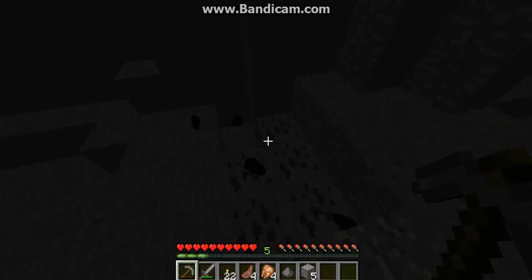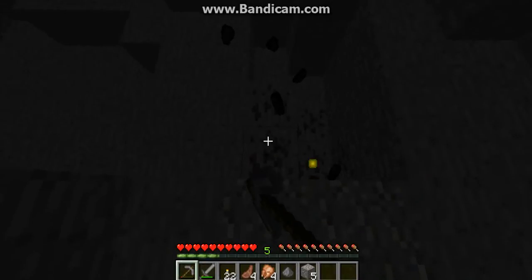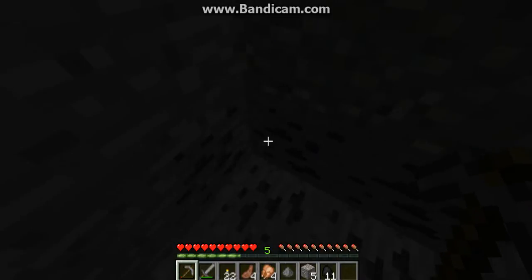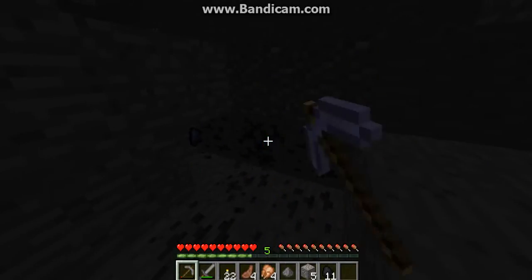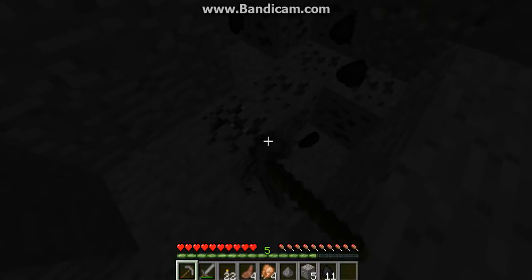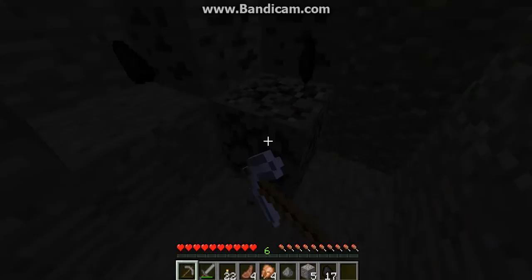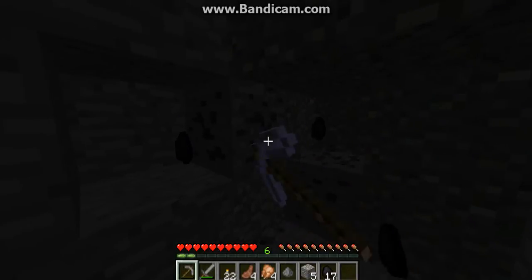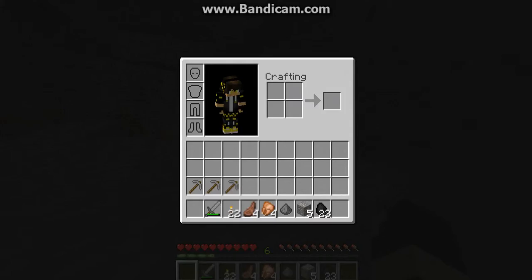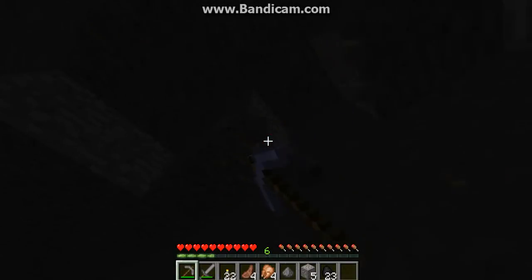Just one sec, I'll be right back. Sorry about that — my brother was being loud and it was bugging me, so I told him to shut up. Alright, so we've got some coal here. Coal is useful for cooking and torches, but that's about it. Stone pickaxes are slow. Pick up this iron here and then we'll keep exploring.